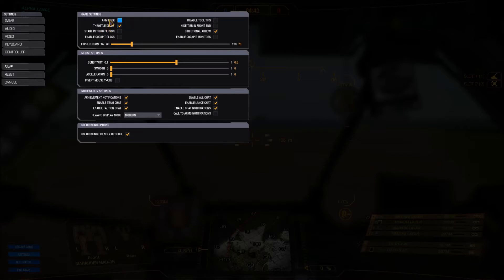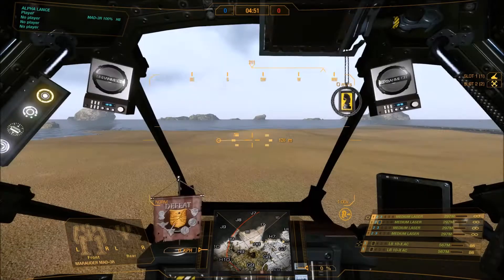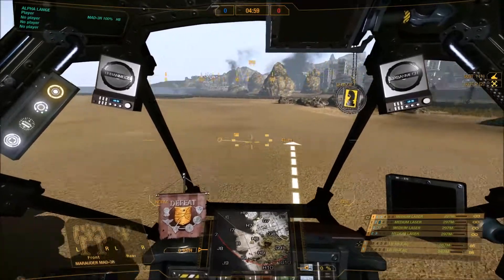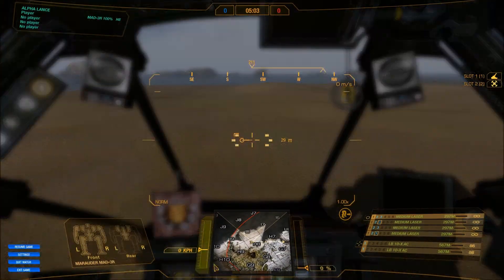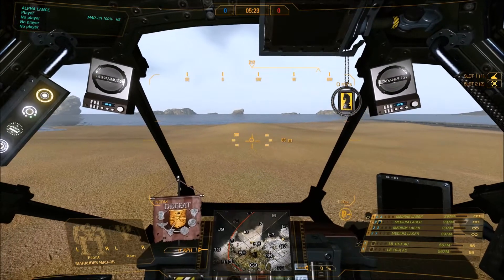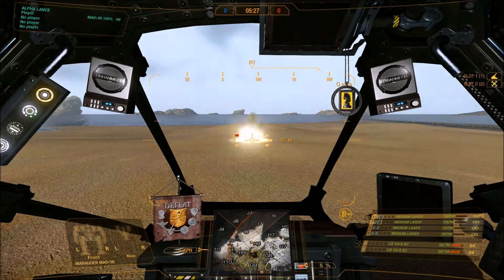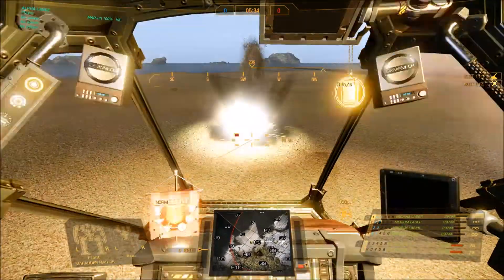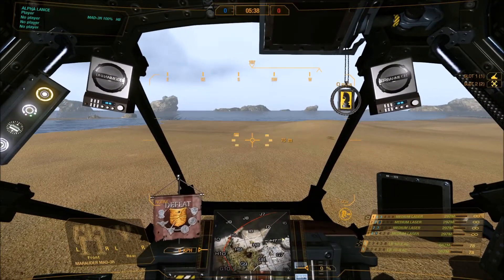Let's do Arm Lock. Arm lock is a combat thing. Do you see a little circle with a line coming from it? That's where my arms are pointed towards — it's only for arm-mounted weapons. On the right-hand side, when you see the reticle, it shows you exactly where your weapons are. So I have four medium lasers in my arms, two in each side. And then on my torso I have two LB-10Xs. My LB-10X will always fire at the center target on the reticle, no matter where I go. My arms — the four medium lasers — will fire wherever that circle is.